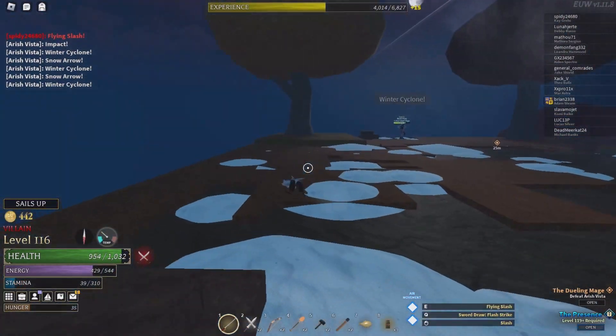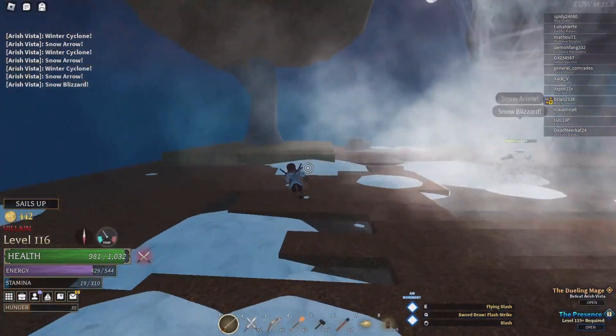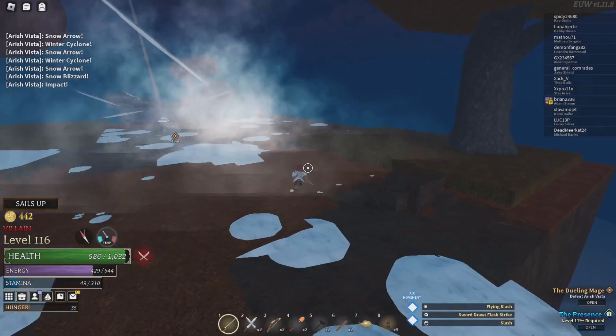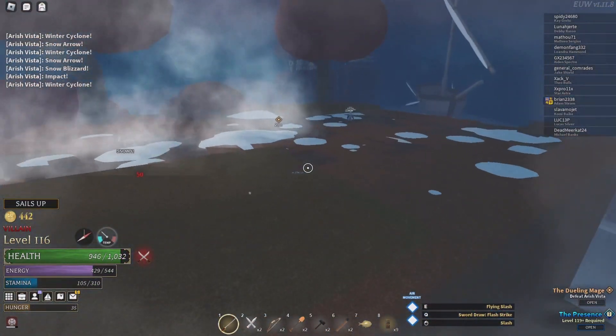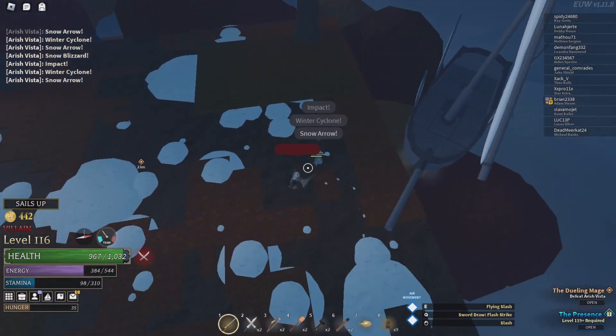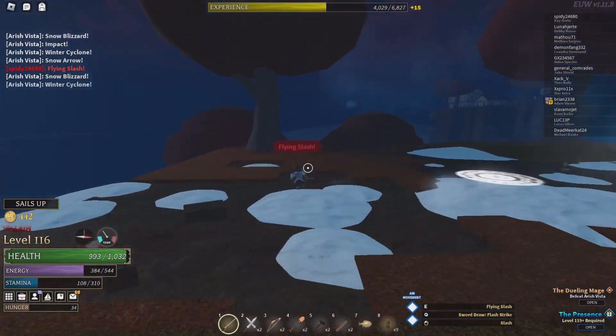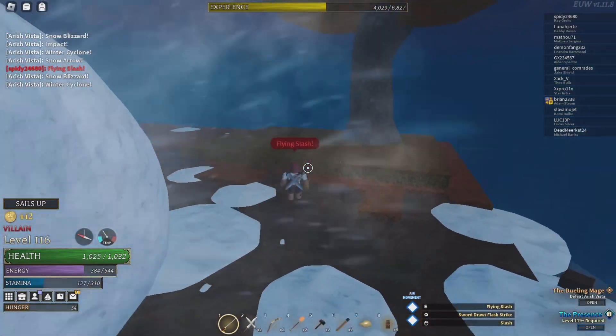You see how I use my long attack and then straightaway block? That's because sometimes they use an attack as well, so you need to block straight away after using your attack so that you can parry or block them. That's the best way to do it — just block straight away just in case. That's the end of step one.